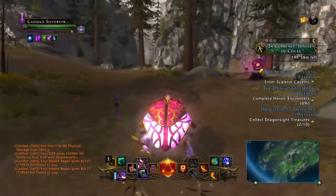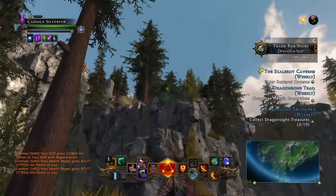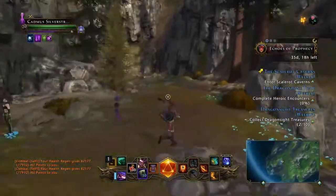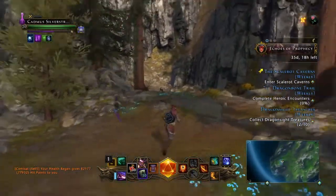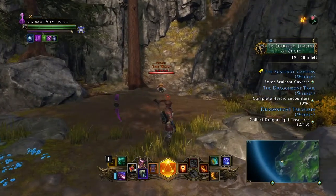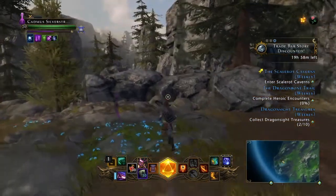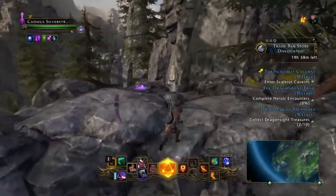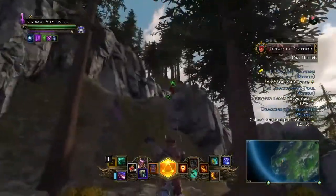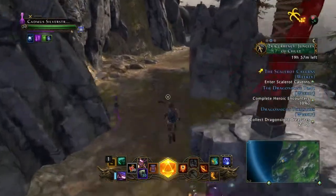The bosses are mini-bosses but they're real easy to take down, you shouldn't run into too much difficulty killing them. The second one is up here — there he is, the wolf. He spawns over here next to that altar. You kill him, there's a treasure chest right there behind that rock, and there's also the viewing stone right here — this area's viewing stone.